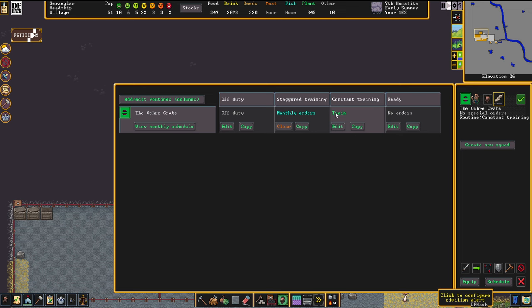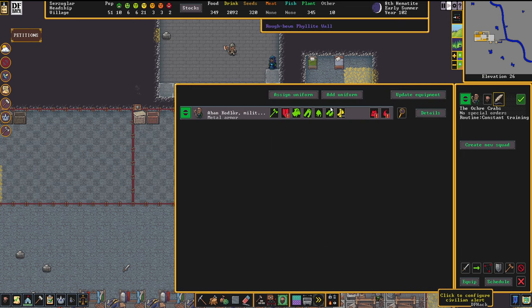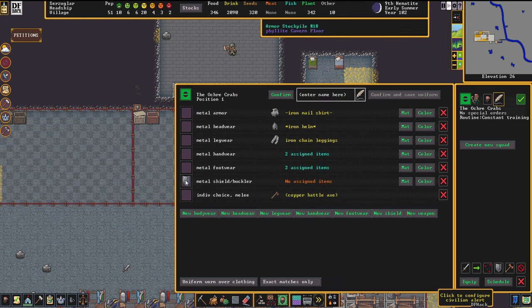With the schedule set to constant training, you'll notice he's now picked up his gear. The only downsides are no shield yet and no boots — classic problems. The shield problem comes from the preset: we told him to go for a metal preset, so he's looking for a metal shield. We don't have a metal shield; we have a leather shield.